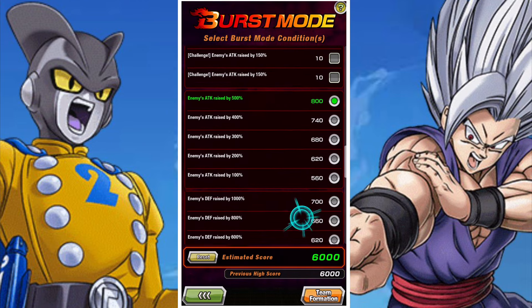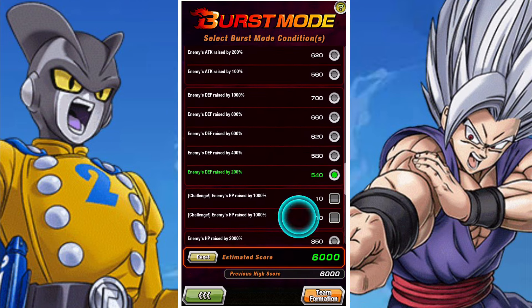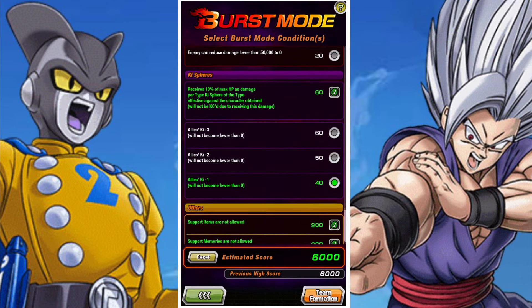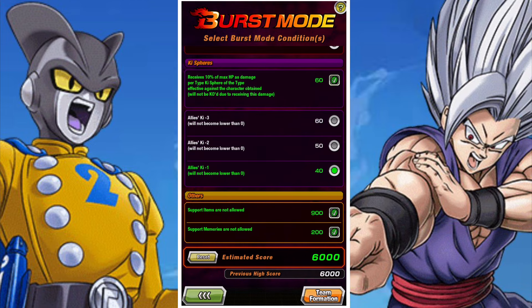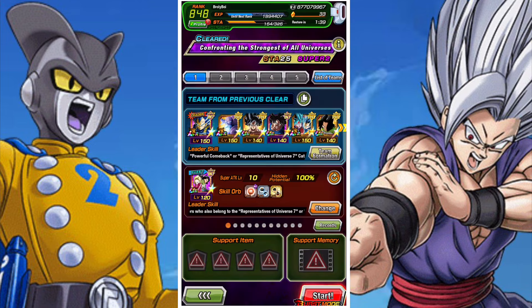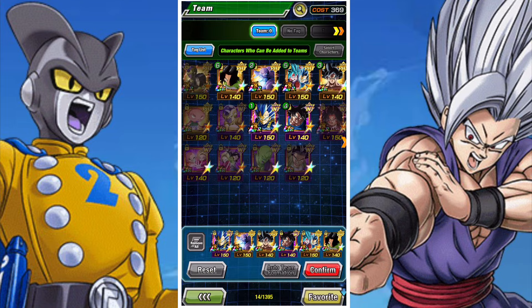Getting a friend lead one is not a problem, but having your own one could be an issue. If you don't have your own, I highly suggest you look at a variation of this team, or maybe look at All Out Struggle, which could be done without an INT Vegeta if you have your own INT Super Saiyan 4 Goku.